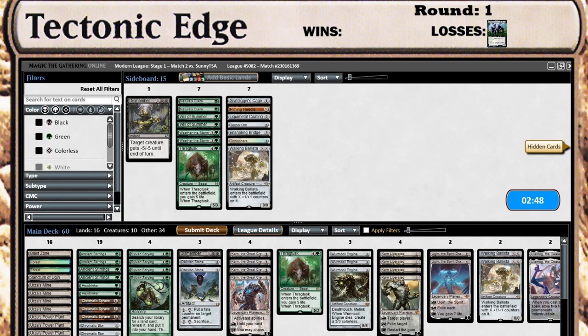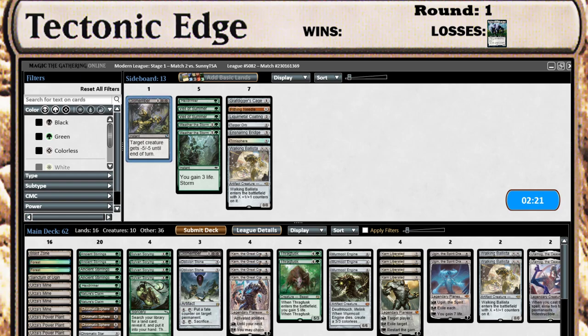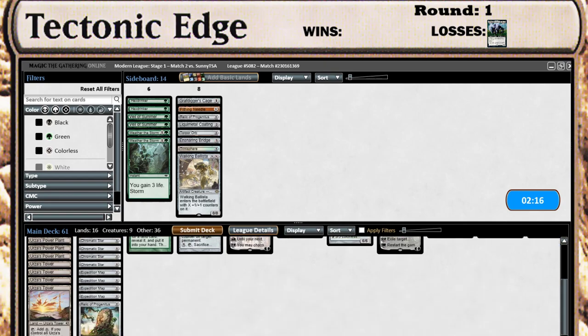So what do we want? Oblivion Zone is good. Nature's Claims come in for this one. Drag to the Undergrowth to up our creature count. We'll pull out one of the Hex Drinkers. I'm not sure I'm the biggest on the Dismembers — but I guess they get rid of the early stuff, so we'll take in the Dismember, pull out the other Hex Drinker, and we'll pull out the Relics.